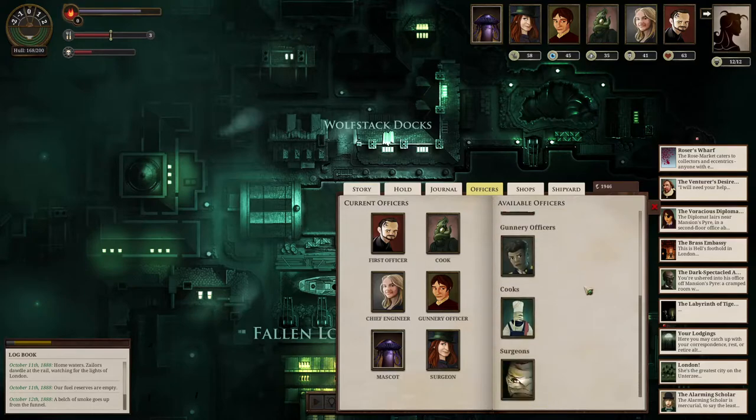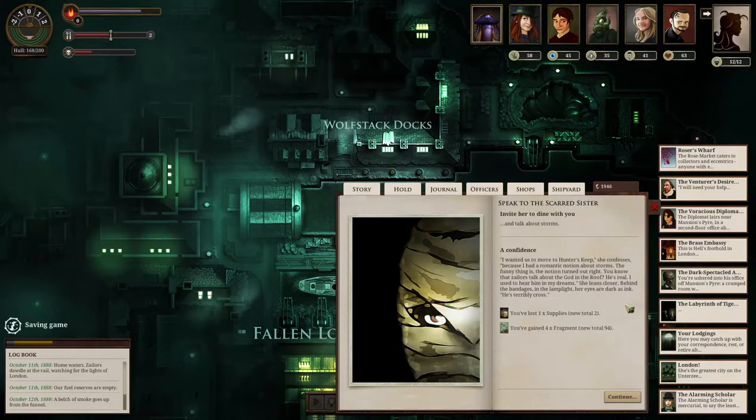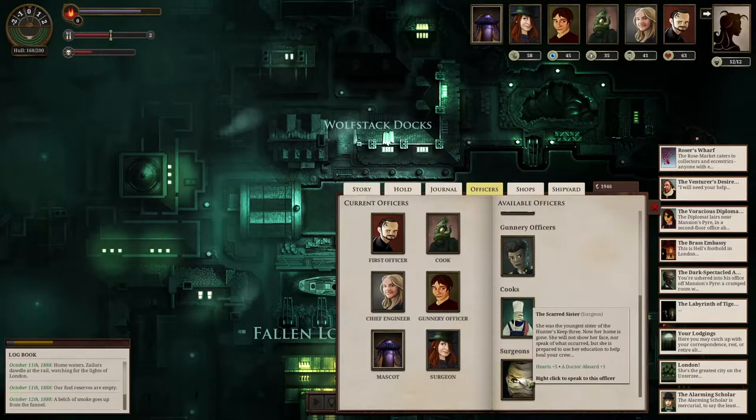Can I put the supplies back in the box? No, guess not. Let's invite her to dine and talk about storms instead. She confesses: 'I wanted us to move to Hunter's Keep because I had a romantic notion about storms. The funny thing is, the notion turned out right — you know that sailors talk about the god in the roof? He's real. I used to hear him in my dreams.' Her eyes, behind the bandages in the lamplight, are dark as ink. She is terribly cross.